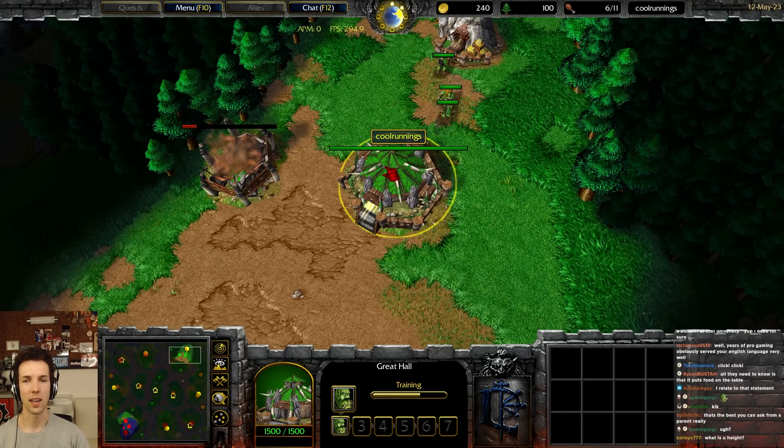The undead has done a one-creep run. He killed a scout peon, which Cool Runnings did not replace, and is now going with skeletons and two ghouls to the orc base. This is very unusual — this is a really interesting attack.